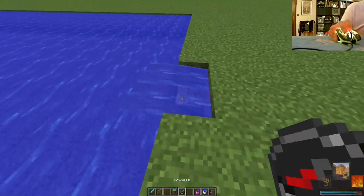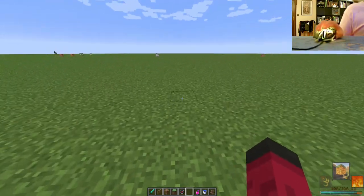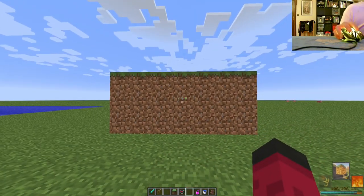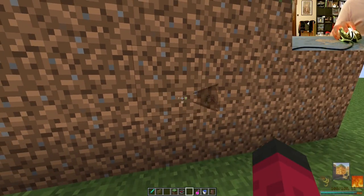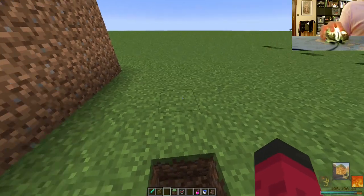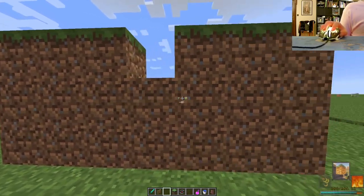Then you can do a ravine, which breaks blocks. I spent so long building that. As you can see, you can just do a ravine in any direction. I think there is a leveling system in this, so the more powerful you are the longer it goes. Then there's the wall — you just build the wall up, and you can either make it stay there or shoot pieces of it.